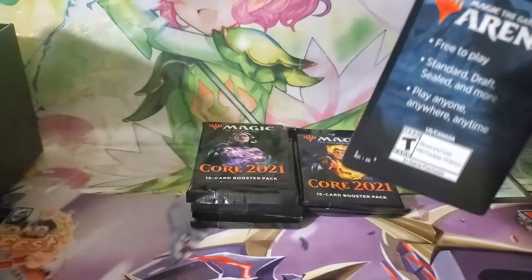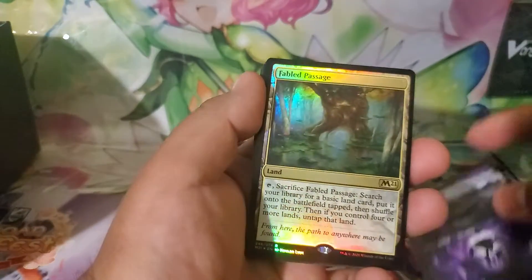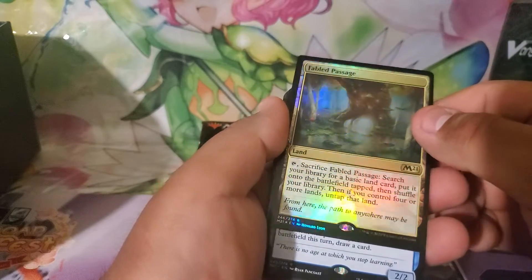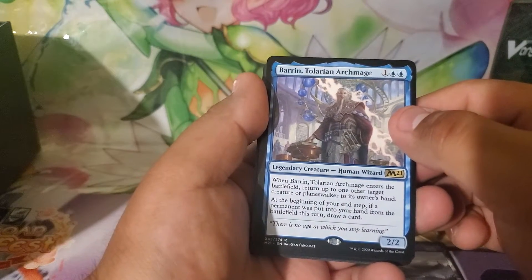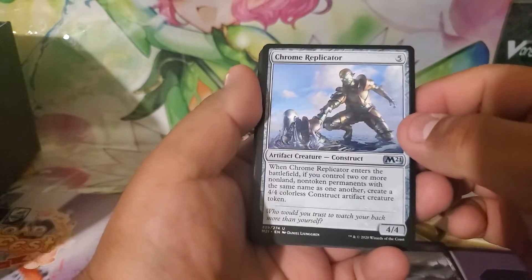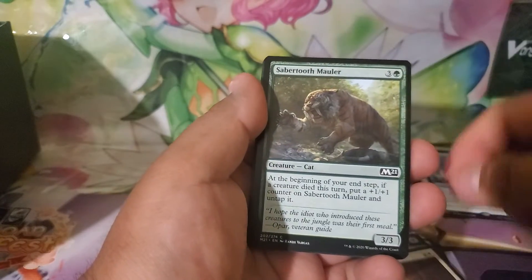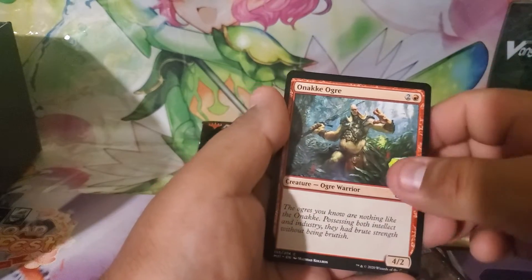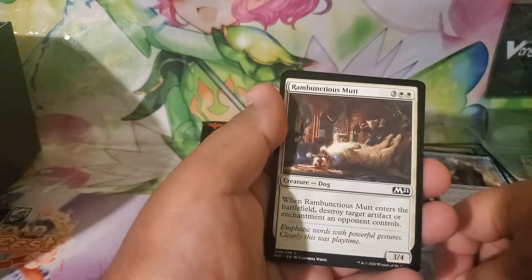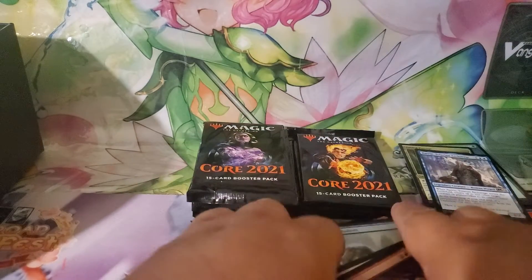Second booster pack. Another Swamp land card. For my rare: Fabled Passage — that's pretty cool. Another rare: Barrin, Tolarian Mage — that's pretty cool. Chrome Mox reprint, Pestilent Haze, Fierce Empathy, Dub, Saber Smilodon, Shock reprint, Opt reprint, Track Down, Blood Glutton, Onakke Ogre reprint, Capture Sphere, Rambunctious Mutt, and Burn Bright.